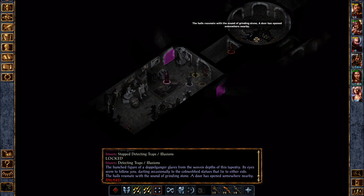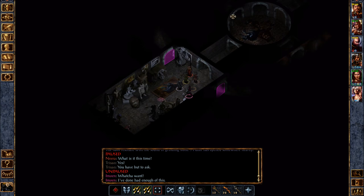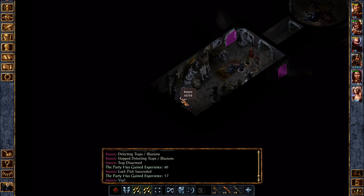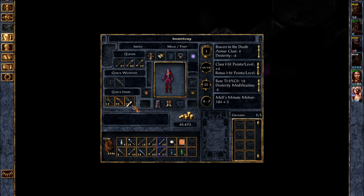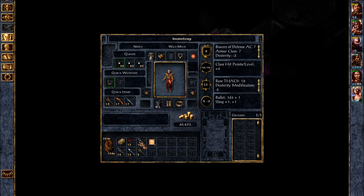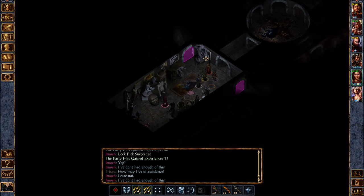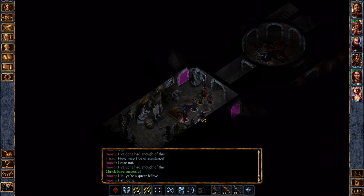The halls resonate with the sound of grinding stone — a door has opened somewhere nearby. Let's get everybody in here before we start doing that too much. This door is opened so we can actually go up there after I grab this. All right, lots of potions — and wow, five scrolls of haste! That could be useful. I might actually want to unequip my haste spell and just use the scrolls.